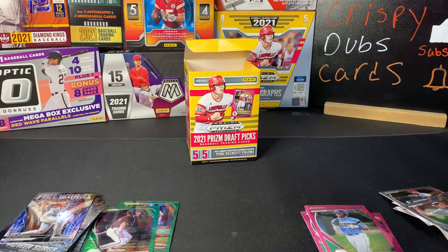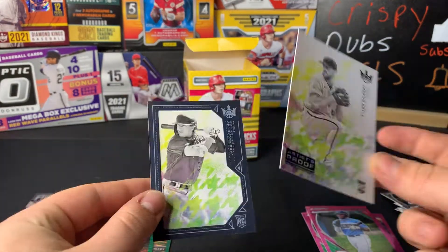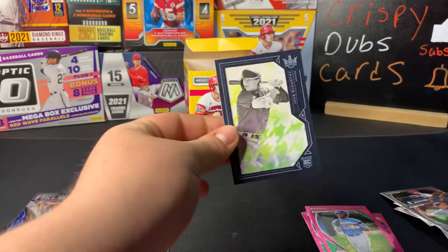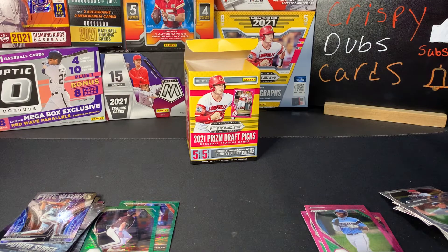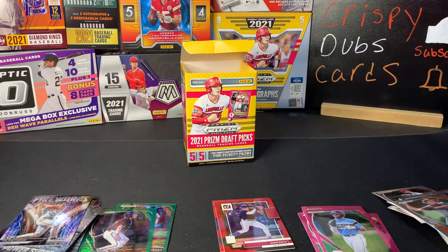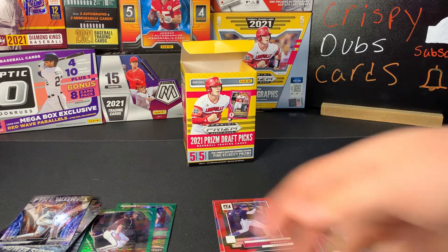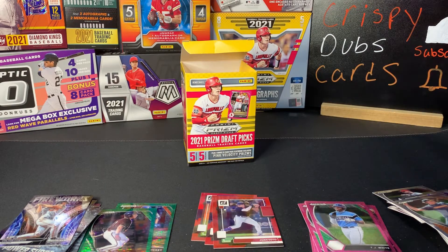Nothing crazy out of the hodgepodge, but what do you expect — it is a hodgepodge. We had a couple of hanger packs, a fat pack, and one blaster. I always enjoy opening Diamond Kings, and as much as it's a little weird pulling these framed cards, I do like them. Still pretty fun to open cards, and we got all the cool exclusives like the green prism, the red hollows, and the pink velocities — those cards are always sweet.